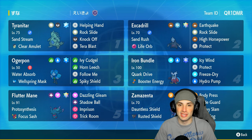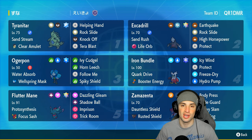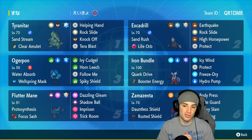Excadrill has Sand Rush to pair up with Tyranitar, doubling its speed in the sandstorm. It's got Stellar Tera type with Earthquake, Rock Slide, High Horsepower, and Protect. Our restricted Pokemon on today's team is Zamazenta. Zamazenta has been so good in Ranked Regulation G — it's got Dauntless Shield, Rusted Shield as item, rocking Body Press, Wide Guard, Heavy Slam, and Coaching.